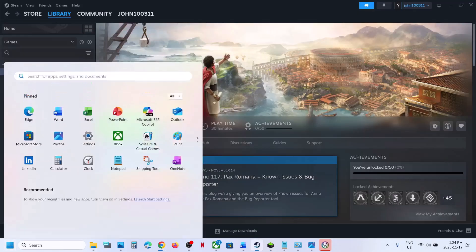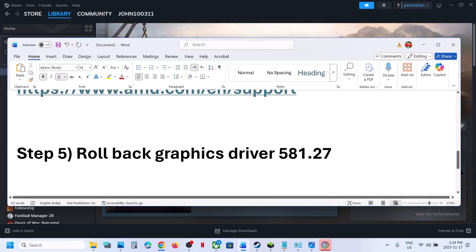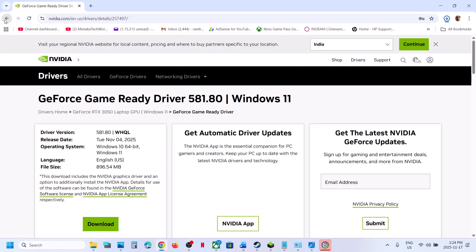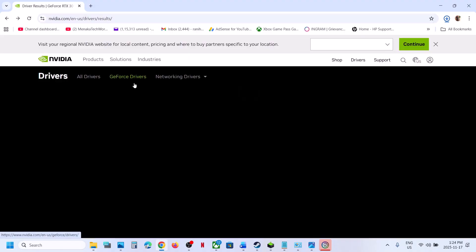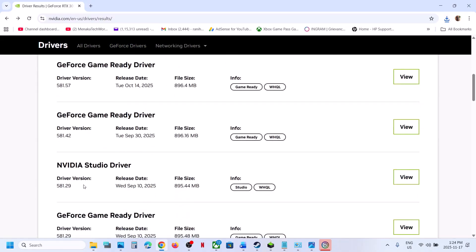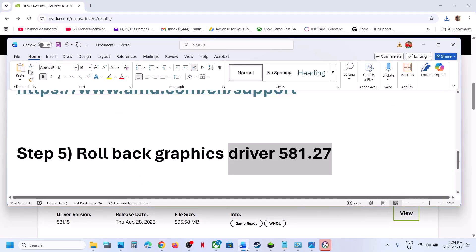Relaunch the game and check. AMD card users, do the same thing — go to the AMD website, select your graphics card, download and install it, then check. The next step is to roll back your graphics card driver. If the latest driver is not working, you can roll back to an older one.